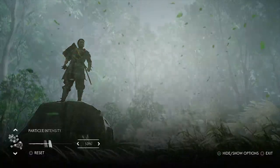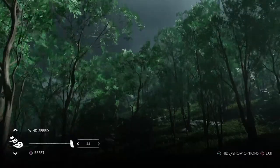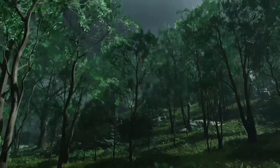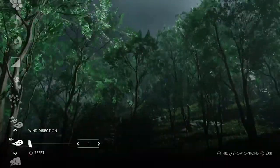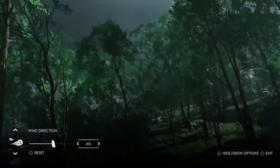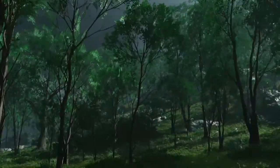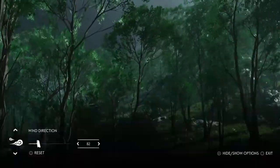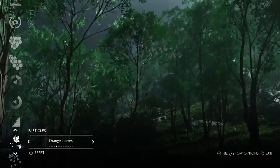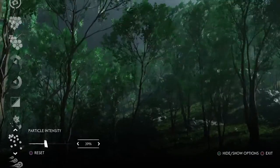Next we have wind speed and wind direction. Wind speed is self-explanatory — when you're doing photos the environment looks animated, so the wind dictates which way the trees, grass, and leaves are flowing. The speed dictates how severely things are moving; the direction sets the angle. That might seem like a bonus feature you don't really need, but sometimes things can be in front of your subjects. If you change the wind direction, they'll be out of the way. So it's a good thing to play around with.